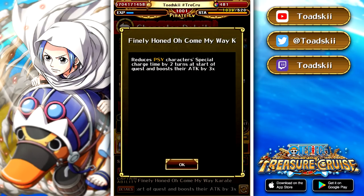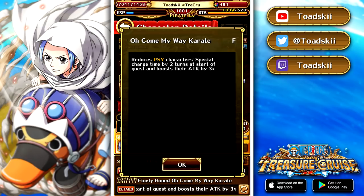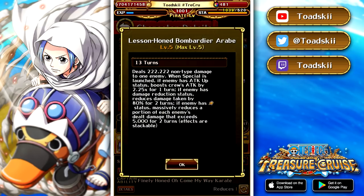His captain effect is 3x attack and minus 2 cooldown to side characters. That's actually a pretty good free-to-play captain effect, not too bad at all. His special ability has a 13-turn cooldown — it does just over 200,000 fixed damage to one enemy and then does different effects depending on what the enemy actually has, very similar to his Devil Fruit where he copies certain effects. So if the enemy has attack up, it boosts your whole team's attack by 2.25x for one turn.